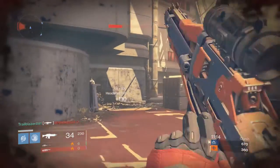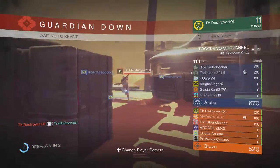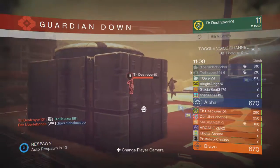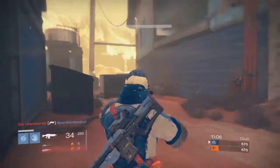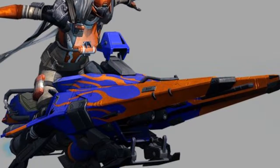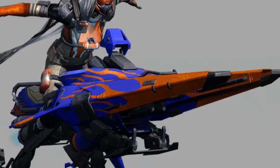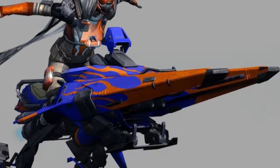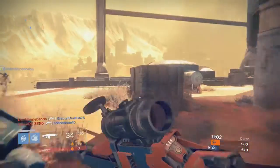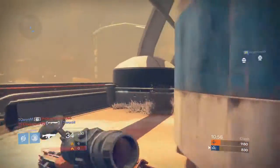The biggest thing in this week's update was the rollout of a new sparrow to those who have purchased the season pass. The new sparrow is called the Tumbler, and it looks pretty badass — I love the blue bold color and the orange flames, it definitely makes a statement. If you've purchased the season pass, head over to the postmaster and it should be waiting there for you to try out.